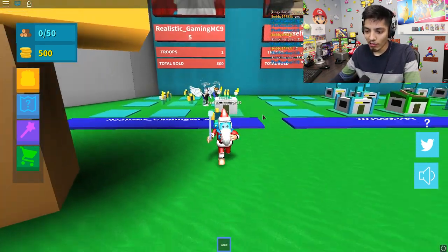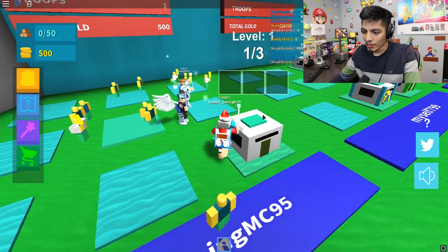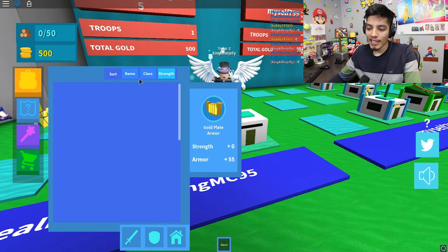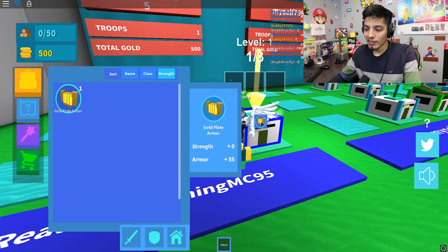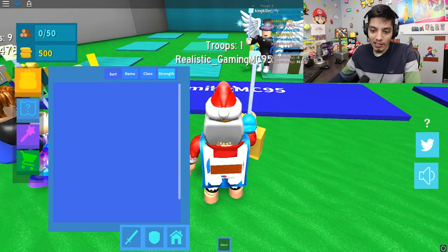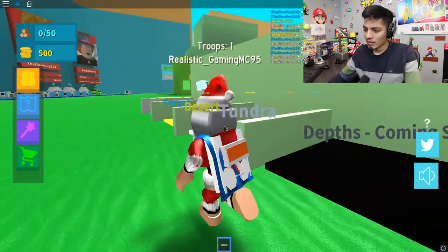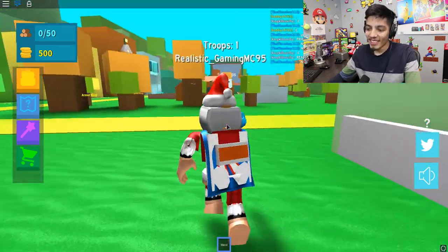We have a wand now. Let's see what we can do with this. Level one out of three — okay, I think I understand how this works. We go to the gold plate armor and we drop that in here. There you go, we're getting the hang of it! Look at my troop — he has gold plate armor on, that's awesome!